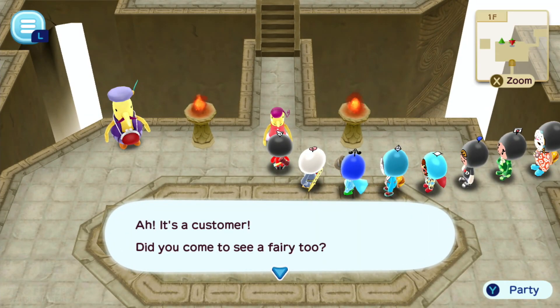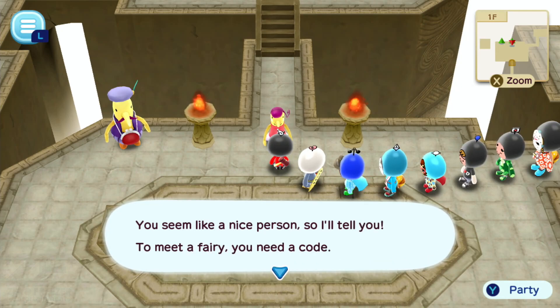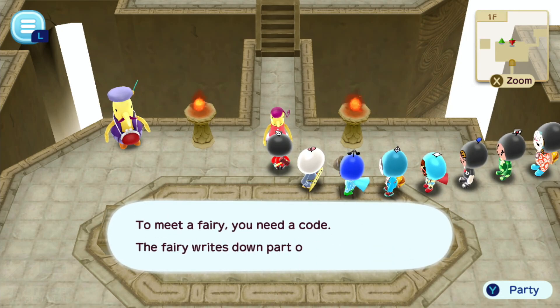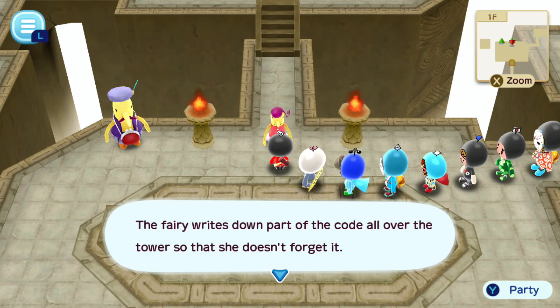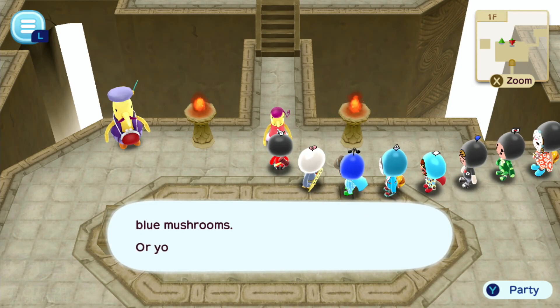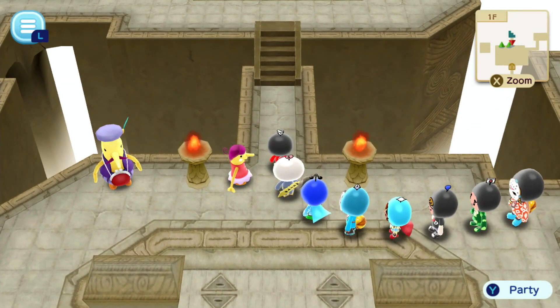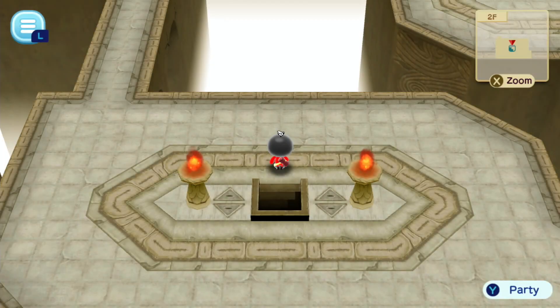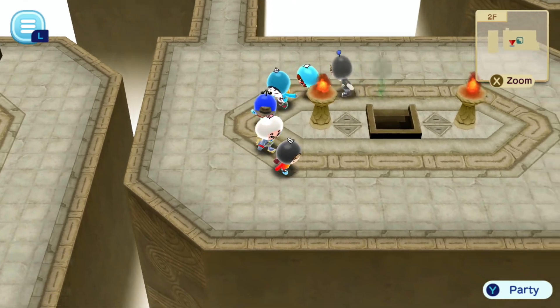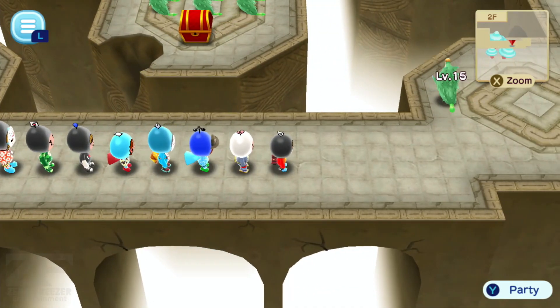It's a customer! Did you come to see a fairy, too? You seem like a nice person, so I'll tell you. To meet a fairy, you need a code. The fairy writes down part of the code all over the tower so that she doesn't forget it. If you want to meet the fairy, you can check out Blue Mushrooms, or you can ask people who may know codes. Good old days - we used to have three books to get cheat codes for games. So yeah, we're gonna have to go around the tower to find those codes.